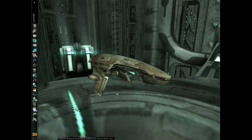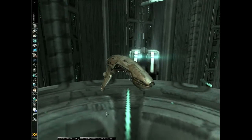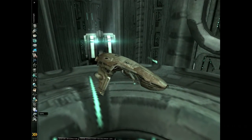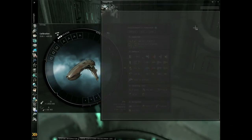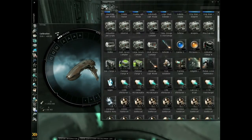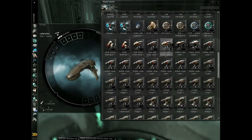First of all, highlight and activate the ship you would like to use. For example, I'm using a Punisher that I have not fitted. Open up the fitting and open up wherever your weapon is located. I am going to use dual light pulse lasers, just for an example.